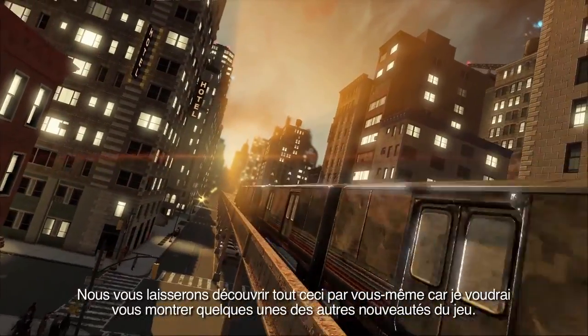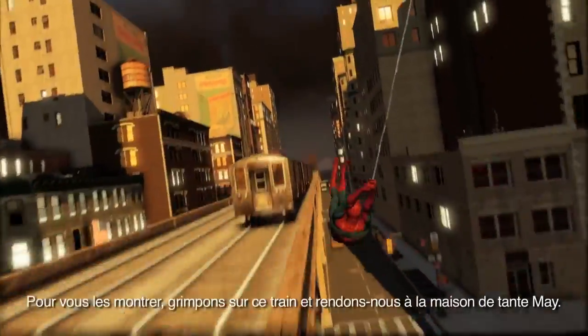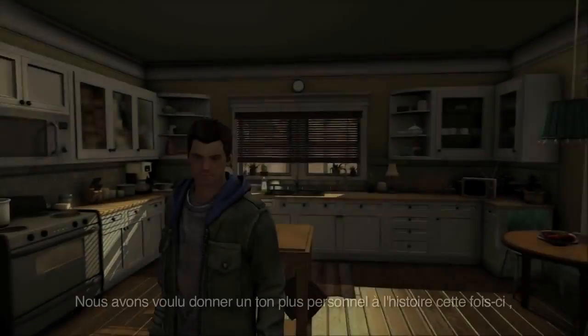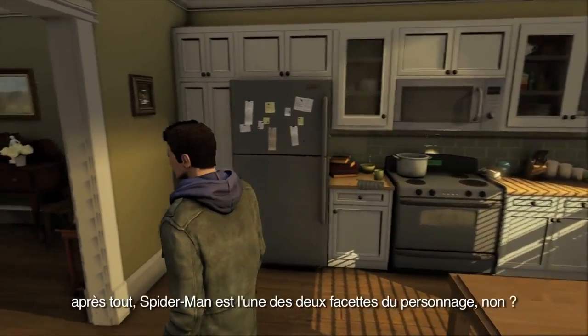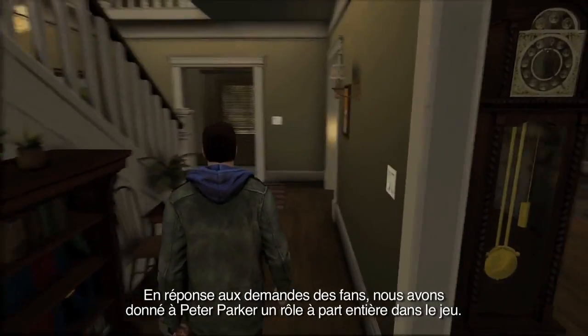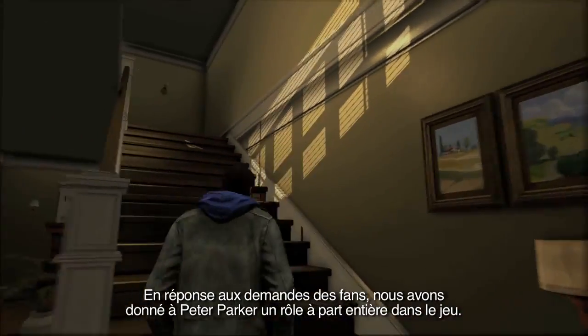We'll let you discover that by yourselves, as I'd like to show you some of the new elements brought in this game. To show you these features, let's hop on the train and go to Aunt May's house. We wanted to get a little more personal with the story this time around. After all, Spider-Man is only one side of the character, right? In response to a number of fan requests, we're giving his other half, Peter Parker, his own separate role in the game.